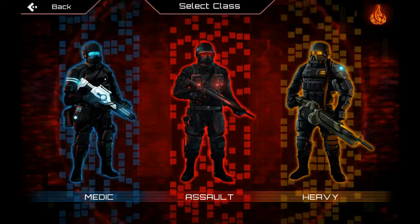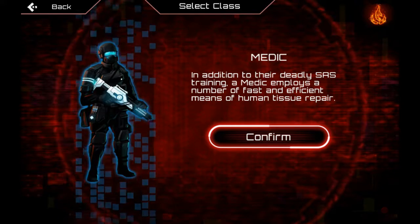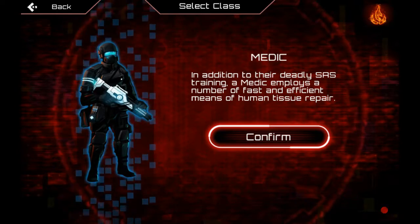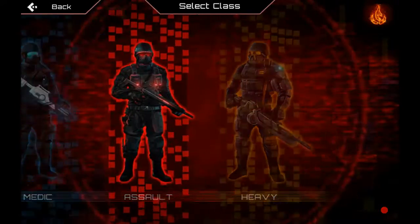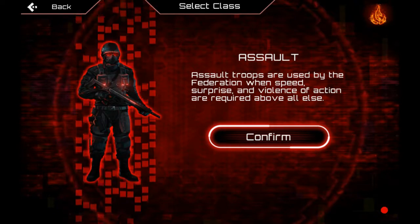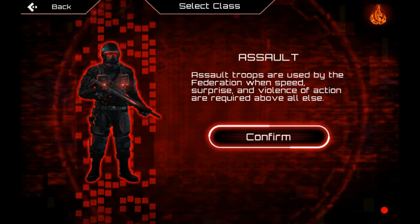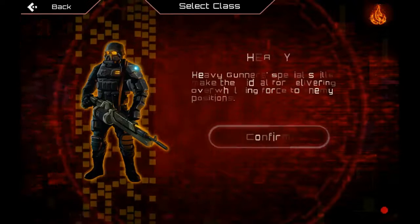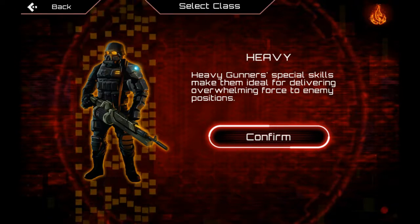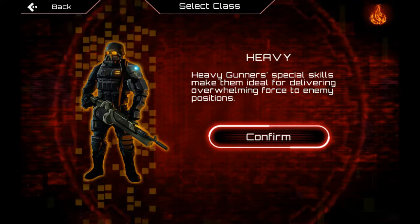So the medic, the assault, and the heavy. The medic — you have regular training and you can deploy medkits. The assault — you get a knife basically. You're fast and everything, but your best weapons are assault rifles and pistols. Now the heavy is the slowest character and should be the strongest. However, he mostly relies on his weapons.